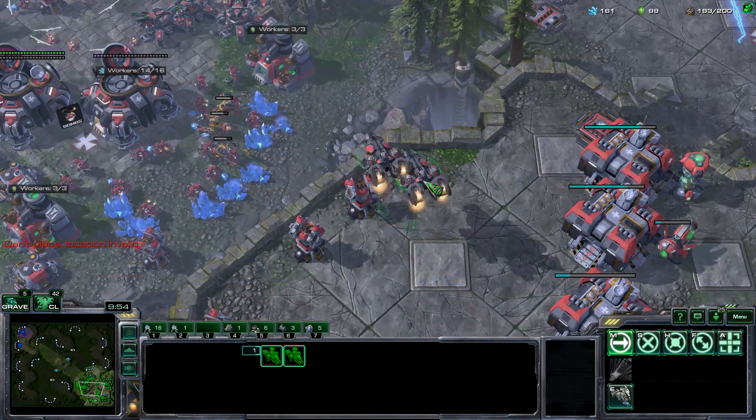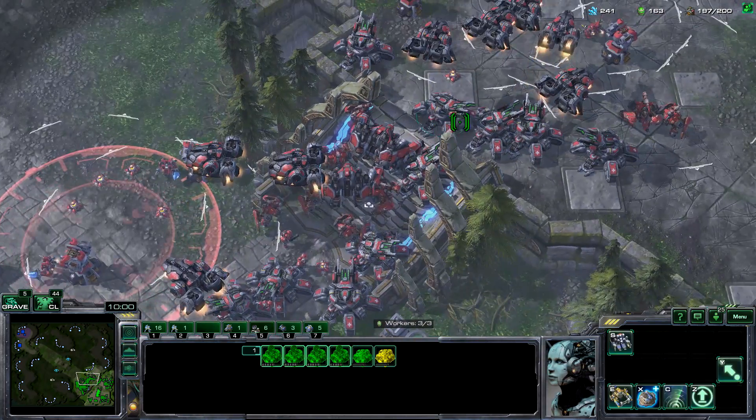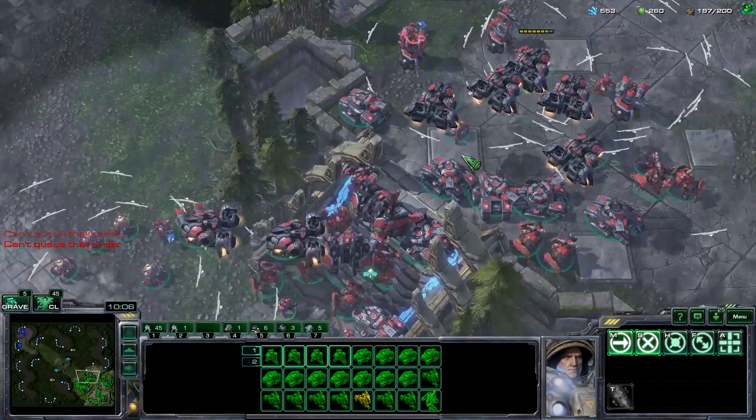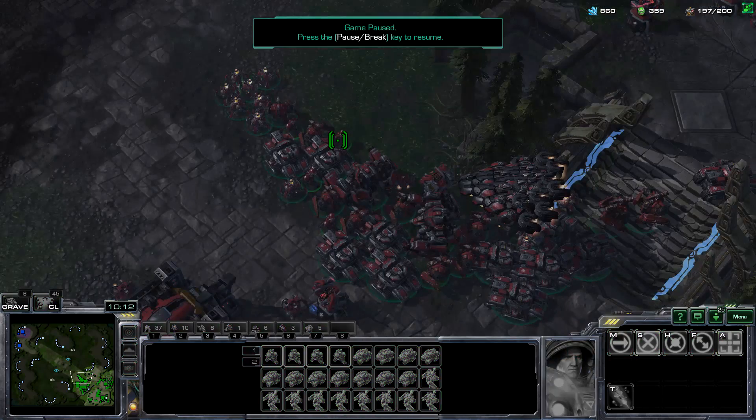Get two more liberators. Whenever those bases are full and you're maxed out, you can simply go attack. One technique I use: I put everyone on hotkey 1 except liberators, using Alt to steal them from control group 1. On hotkey 2 I put only Widow Mines, but they're also inside the main army. The main army is everyone except liberators.